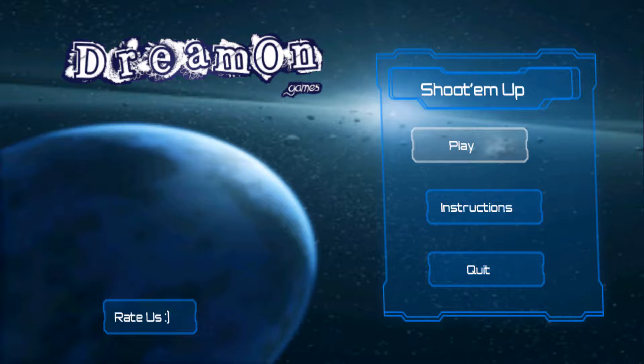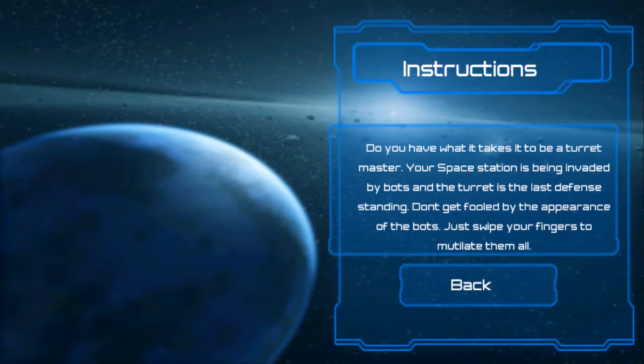We have three tabs here: play, instructions, and quit. We should go through the instructions in order to get to know what it takes to be a turret master. Your space station is being invaded by the bots and the turret is our defense. Don't get fooled by the appearance of the bots, just wipe your fingers to middle them all.